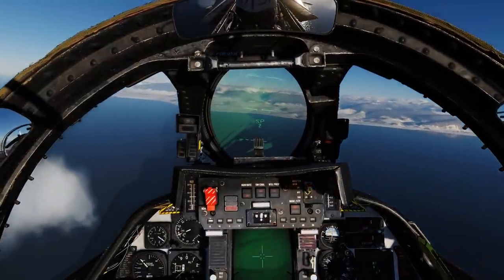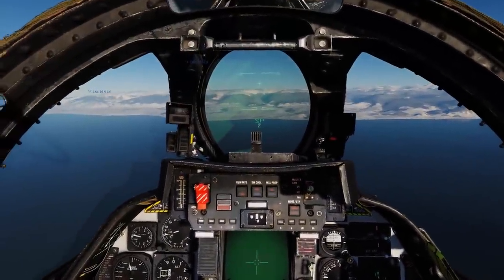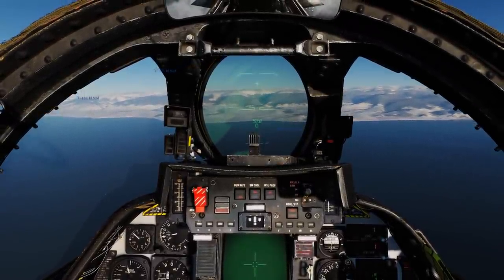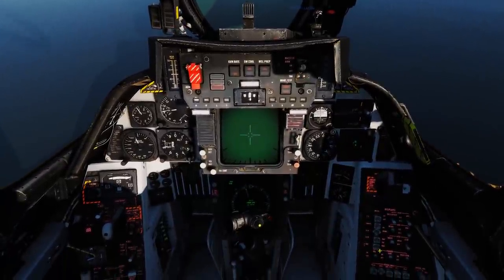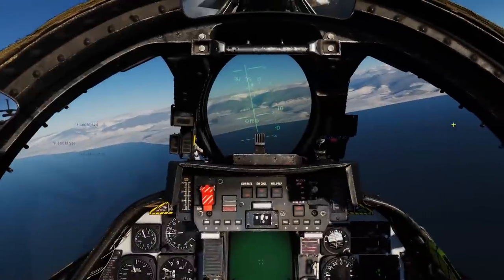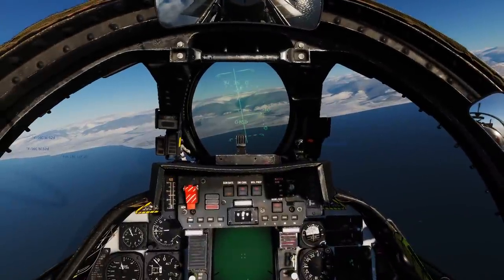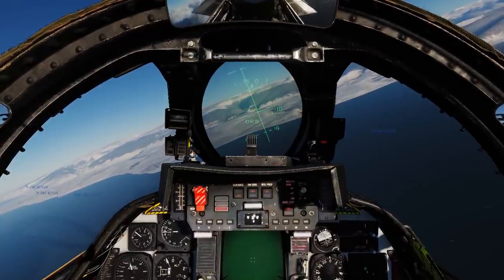Nothing on the RWR — I think that is all the enemy fighters taken out, and we're not getting any more mud spikes. I would say the Hornets have taken out the SA-6 installation. The whole point of setting this mission up with an engagement is to show that the Tomcat can actually fight even when it's got 14 Mark 82s on board.